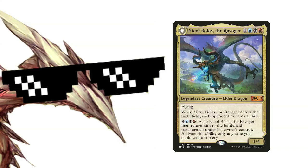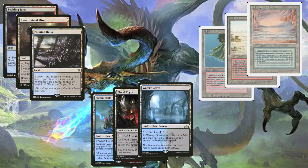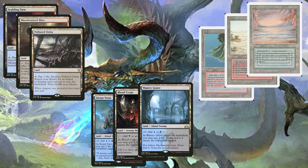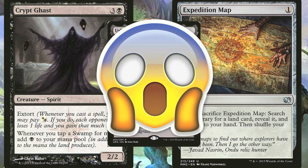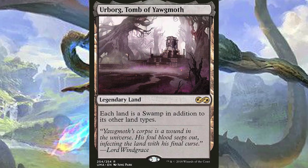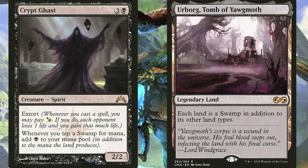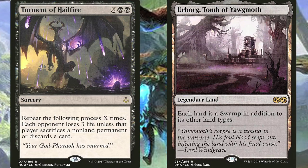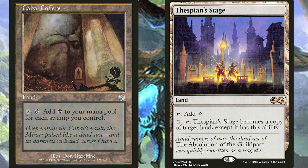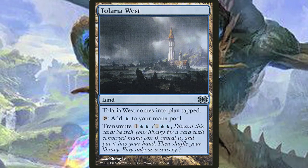Finally, we shall discuss the mana base. If you already possess, or have the money to acquire, fetches, duals, shocks, and temples, then by all means play them. However, I would like to talk about other lands I absolutely recommend getting for this deck. Remember Expedition Map, Crypt Ghast, and the Mystery Land? The Mystery Land is Urborg, Tomb of Yawgmoth. If all of your lands are also Swamps, then all of them produce double mana with the Ghast in play. Urborg, plus seven or more lands and a single Torment of Hailfire, will probably end most games. I also run Cabal Coffers as well as Thespian's Stage for extra value. Another way to get these lands into your hand, besides Expedition Map, is through Crop Rotation, so I also run it in this deck.